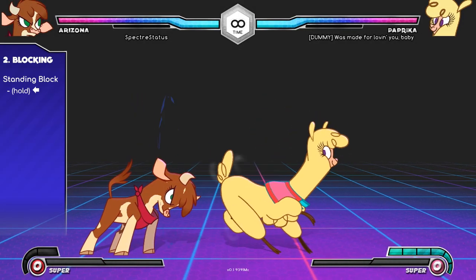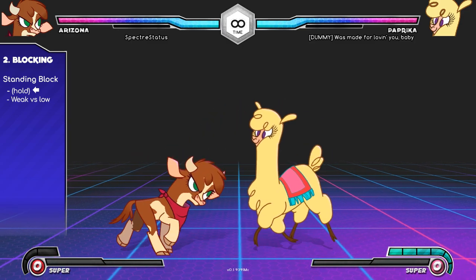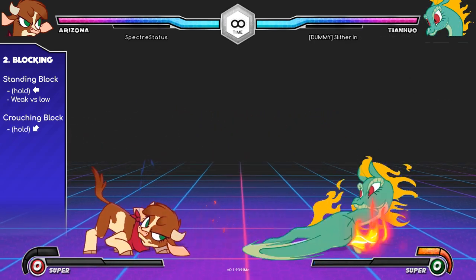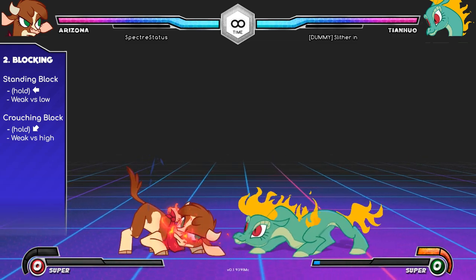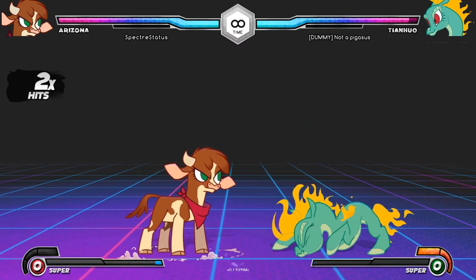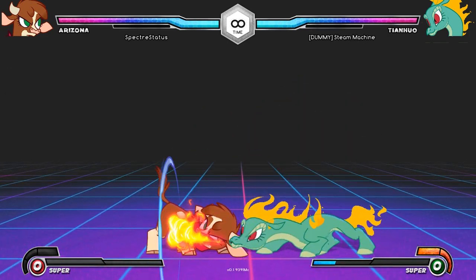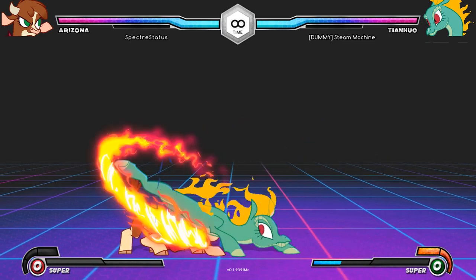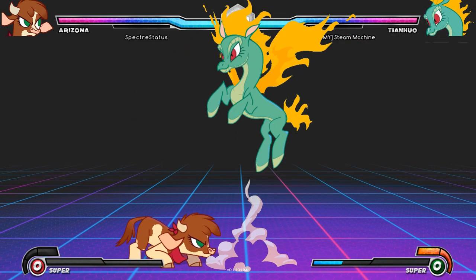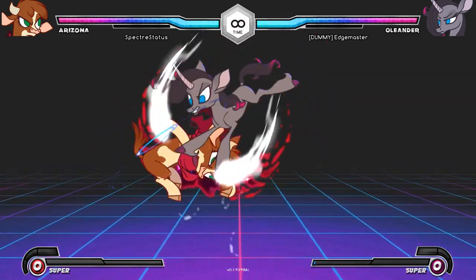To block attacks, hold back. Certain attacks can only be blocked if you're in the correct position while blocking. Simply walking backwards is considered a standing block, which protects you from everything except low attacks. Hold down back for a crouching block, which protects against everything except high attacks, also called overheads. Almost all attacks made while jumping are overheads, and almost all characters have one or two standing overheads they can use from the ground. Low attacks are faster than standing overheads, so when your opponent is on the ground it's generally better to block crouching. When you see a standing overhead or your opponent is in the air, switch to a standing block. You can hold back to block during a jump, which defends against all types of attacks, but you can't stay in the air forever.